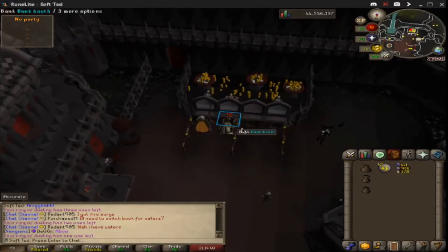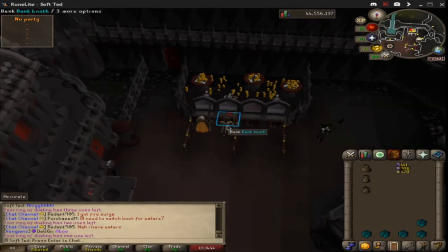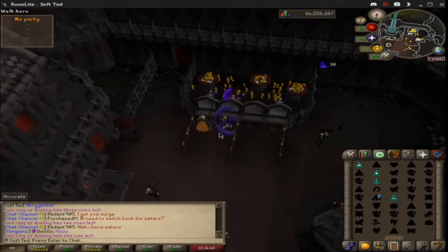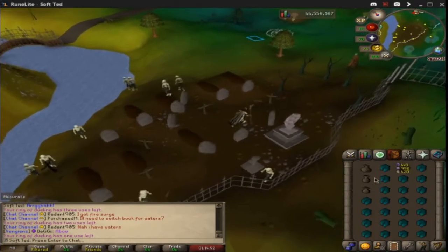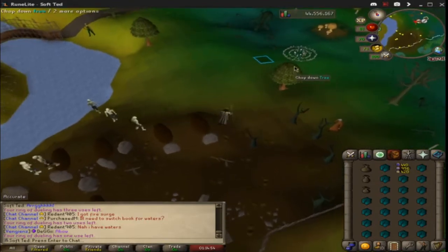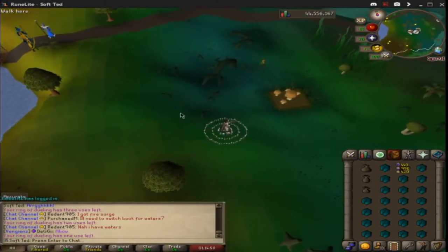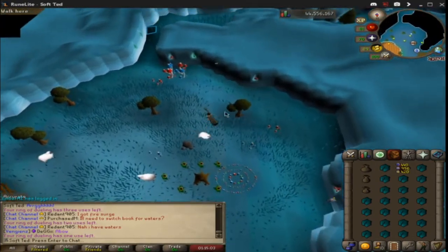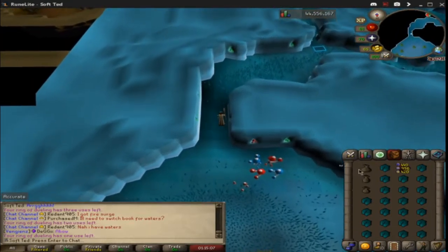I've been meaning to make this video for a while now. It's going to be a guide on sort of low to mid-level Iron Man runecrafting. It uses fairy rings, a rune pouch, as well as daeyalt essence — though you can use pure essence as well — and a little bit of run light. I'm running through a run now as we speak, but let me cover some of the basics.